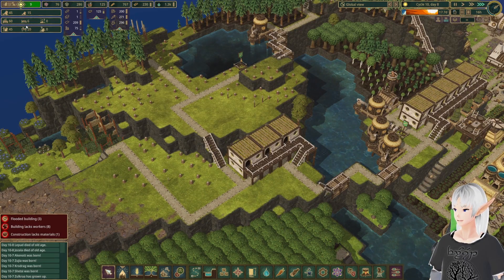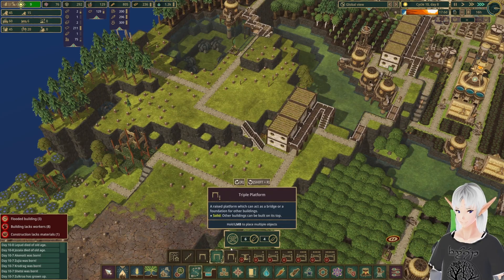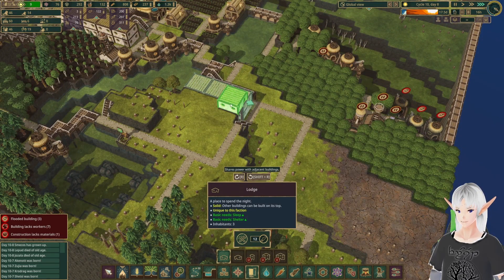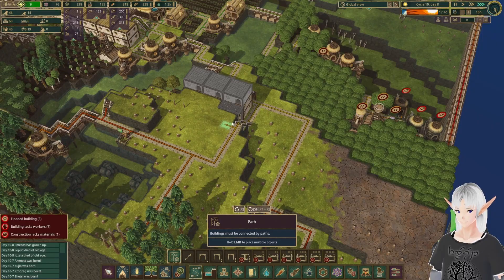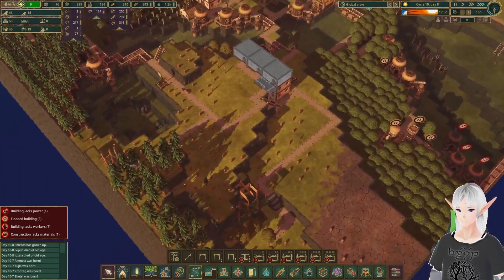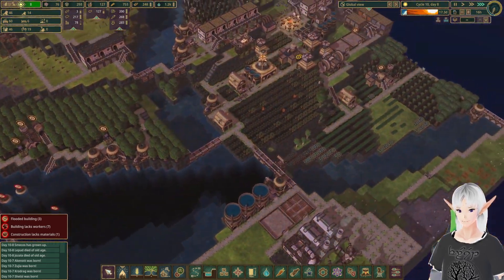We're down quite a few beavers but we do have a bunch of kits and enough beds to fill that up eventually. I'd like just one more level of safety though, so I'll put in some extra housing here and toss some more houses right on top. That might be the only houses we get for a bit, or it might just be the start — we'll find out as we go.